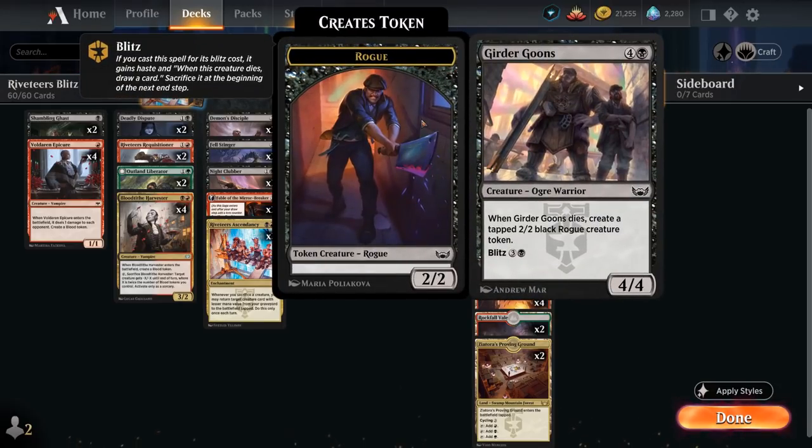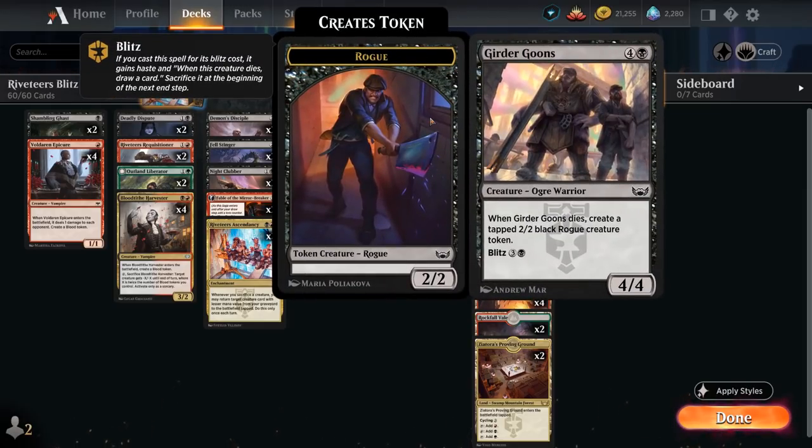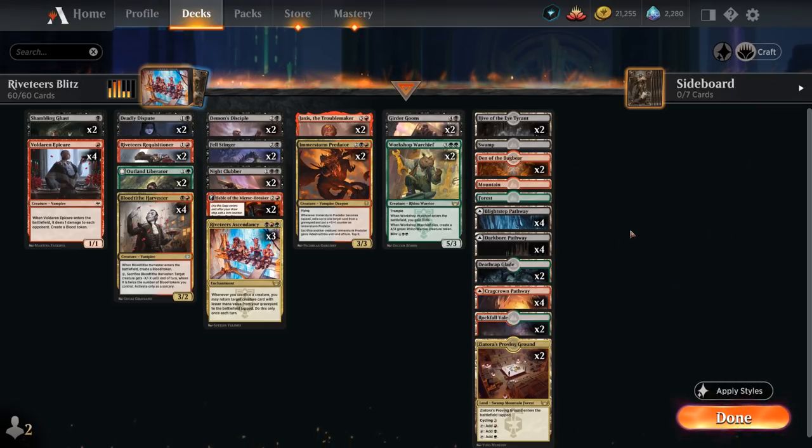At the top end we have two copies of Girder Goons, which may seem like a strange inclusion over four copies of Workshop Warchief, but the Blitz cost is only four mana as opposed to six — much cheaper to get value off Ascendancy, get back a four or three-mana creature, draw a card, maybe deal four damage, and leave behind a tapped 2/2 rogue creature token. Our mana base has a few creature lands to help close out the game, our Triland from Streets of New Capenna, two Rockfall Vale, and Deathcap Glade. No red-black dual lands since early on we mostly want red and black lands, with the green duals coming online starting turn three.